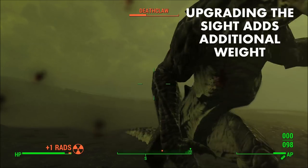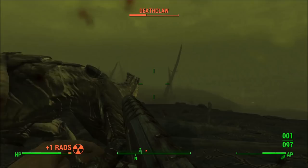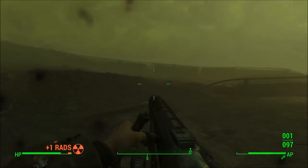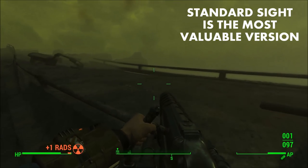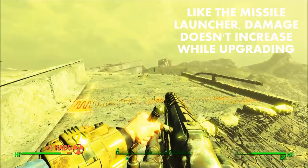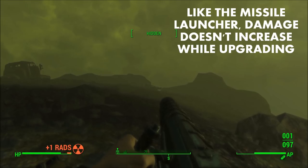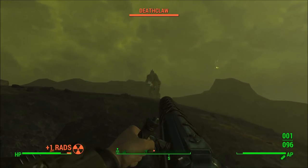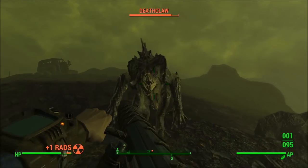Upgrading the harpoon type doesn't affect weight, however upgrading the scope does. This weapon is estimated to be valued at about 205 bottle caps. Scopes increase value but upgrading the projectiles does not. The most valuable scope upgrade is the standard sight at 250 bottle caps, and the long range scope is about 240 bottle caps. When upgrading the harpoon gun, damage doesn't increase, but you can choose between standard harpoons, the flechette — a shotgun-style harpoon that shoots a bunch of spikes — and the barbed harpoon which adds bleed damage.